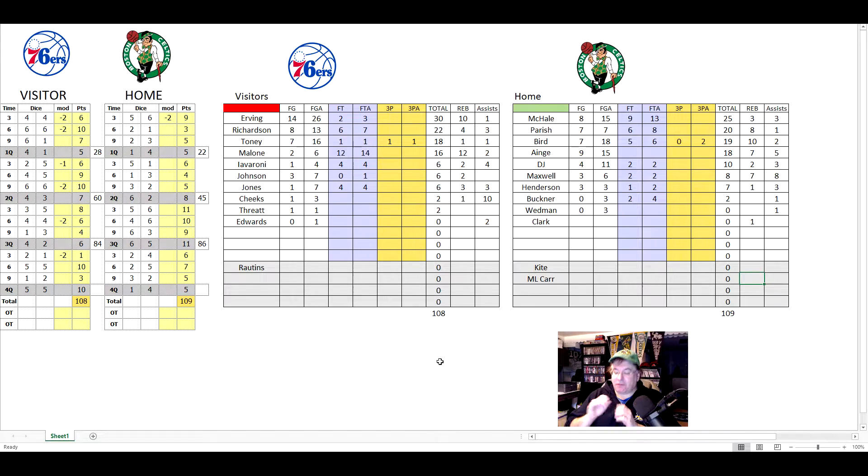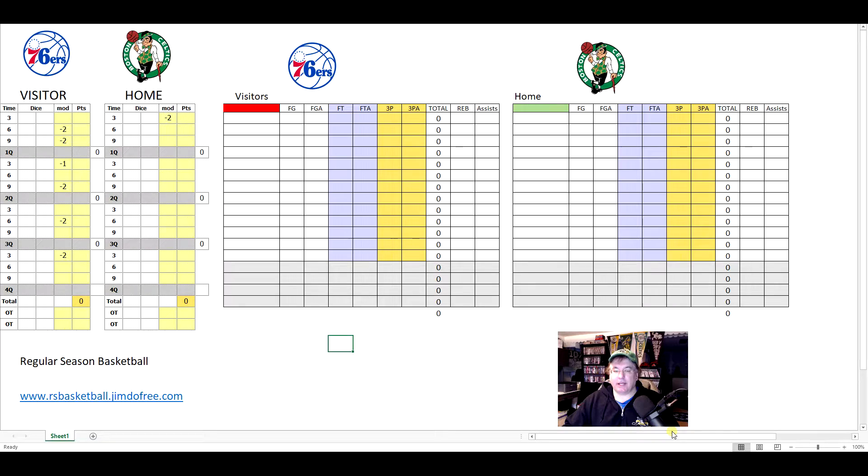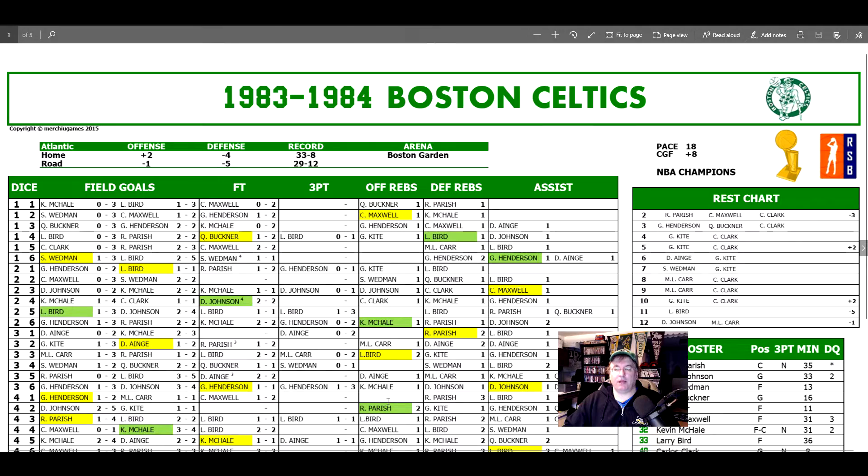You just have to read the rules and focus on it — it all makes sense. I'm not even a basketball guy and it made sense to me. Let me show you the score sheet. This is the 83-84 Celtics. At the top we have offense and defense: the home offense is plus two and the home defense is minus four. They also have road offense and defense. The pace and the CGF — close game factor — the pace comes into effect at the end when you factor in rebounds and other stats.